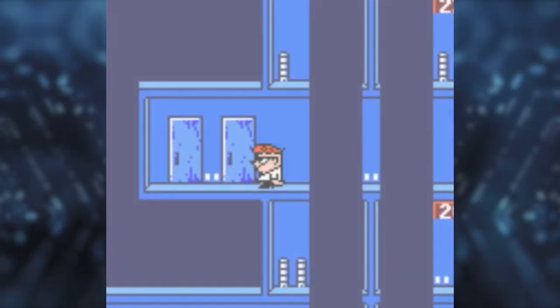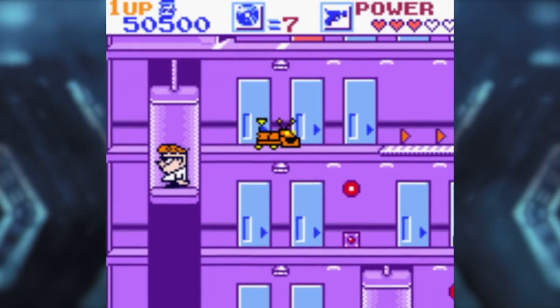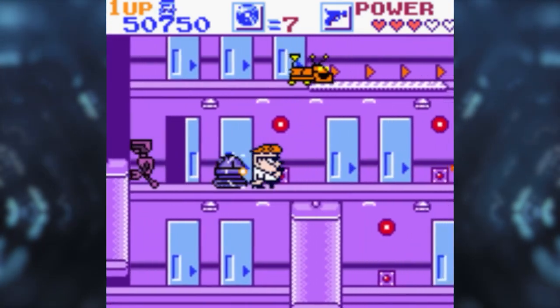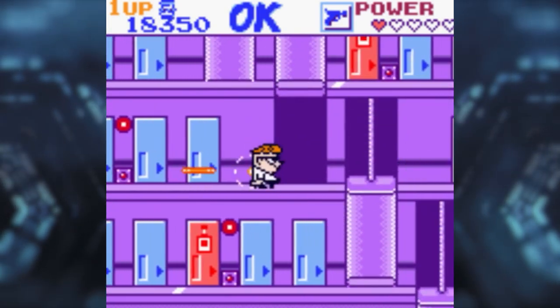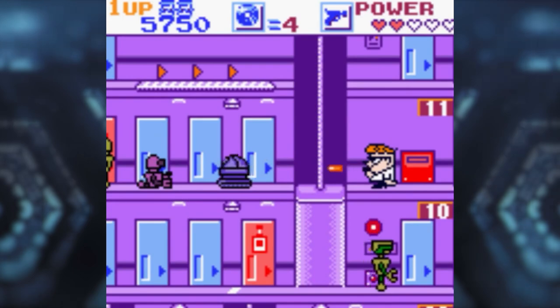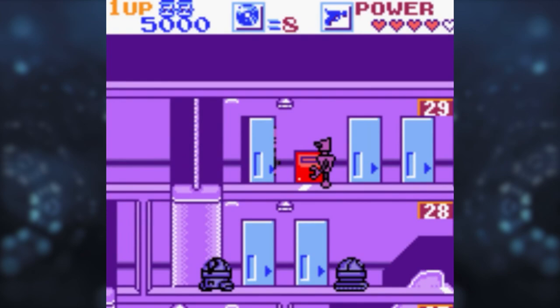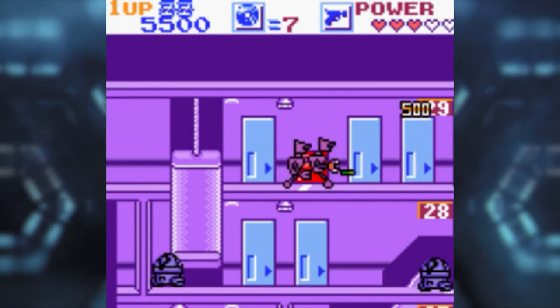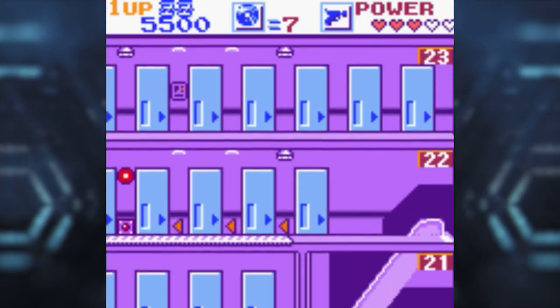Usually in a game like this, death would make you start from scratch, however that is not the case here. Unfortunately, a lot of my deaths came in a very specific, cheap way — most of the times I'd take damage were when I'd be coming out of a door, which feels incredibly cheap. This becomes far more frustrating in later levels where the game throws a greater number of enemies at you. At times I would enter a door and have three robots shooting at me as I came out, with a robot dog running across the ground for good measure, making it next to impossible to not take at least one hit.